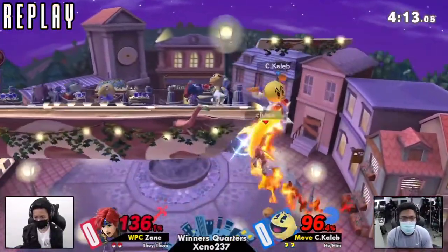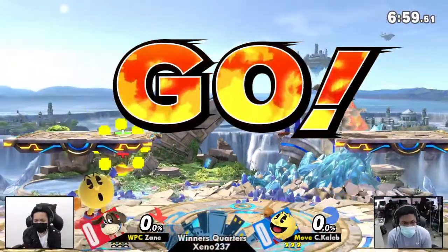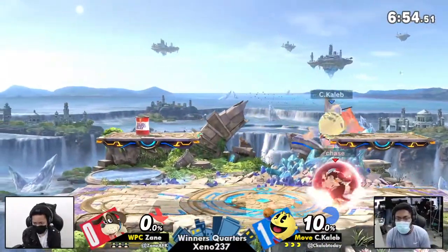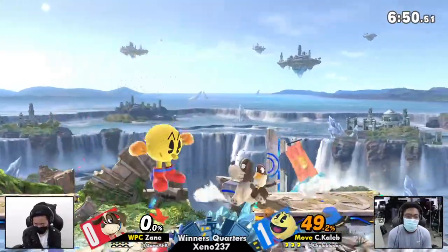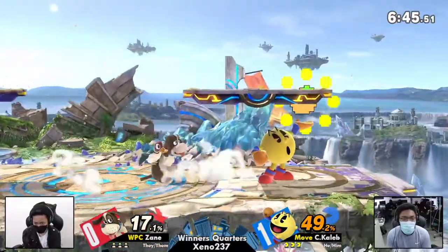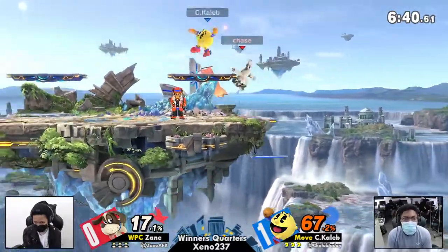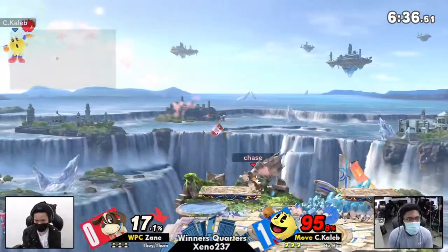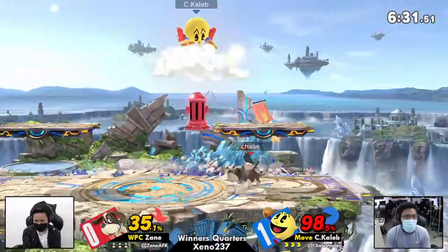We're going to see this change to Duck Hunt — I'm sorry, Small Battlefield — from Zane. C. Caleb's bans were Battlefield and Smashville, so Zane's counterpick is Small Battlefield. Let's see how this changes the dynamic. Zane taking a healthy lead — now a good early lead, only taking about 20% and dealing 100. Very good position to be in.